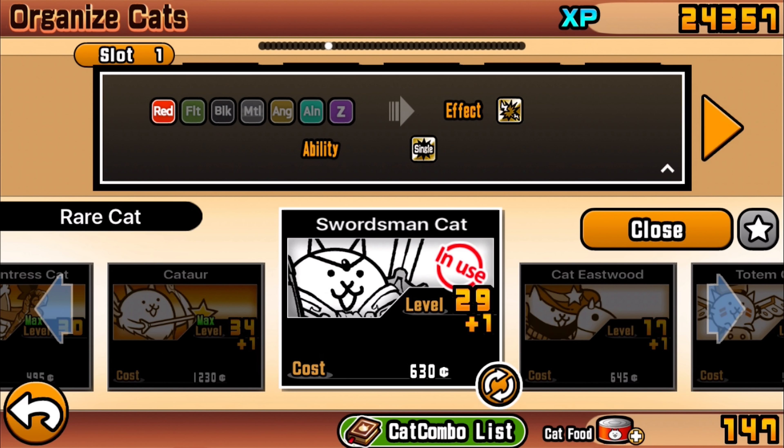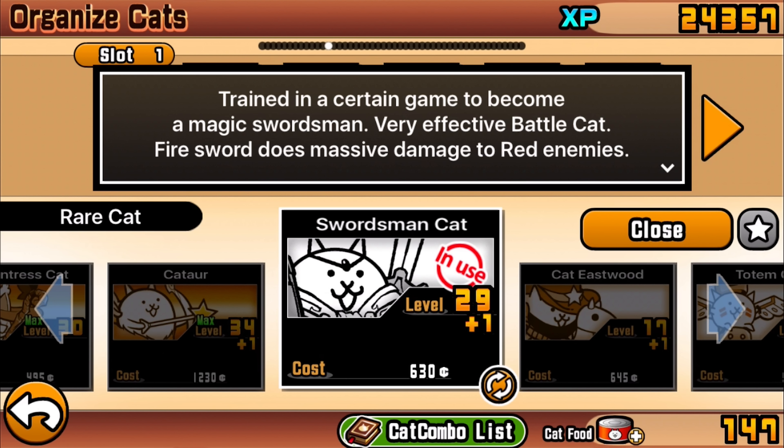Anyway, its abilities: it specializes against red enemies and does massive damage — four times the damage it would normally do. It also attacks single units. So yeah, the swordsman cat is pretty cool.